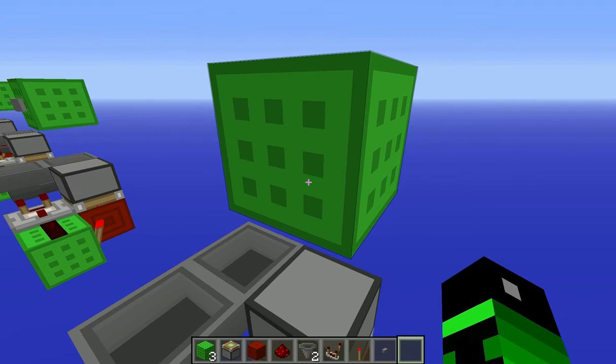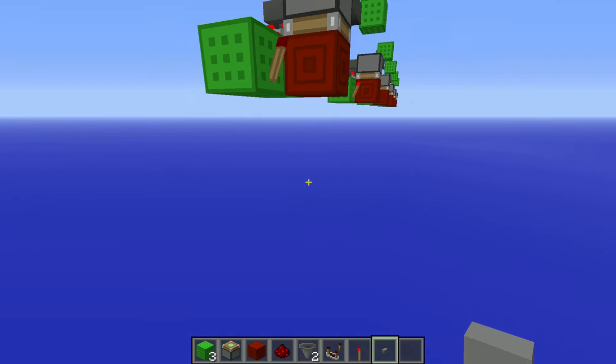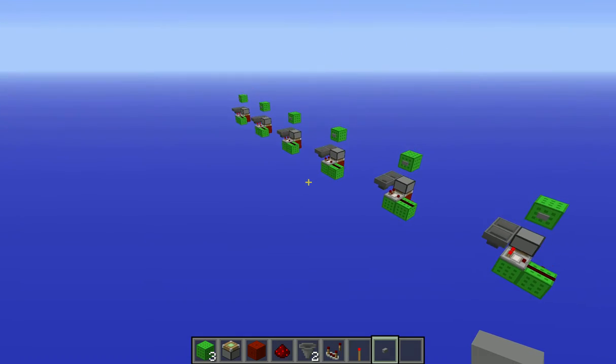Go up here, place your button on a block, and you have a magic button. It is that easy. Look at that.